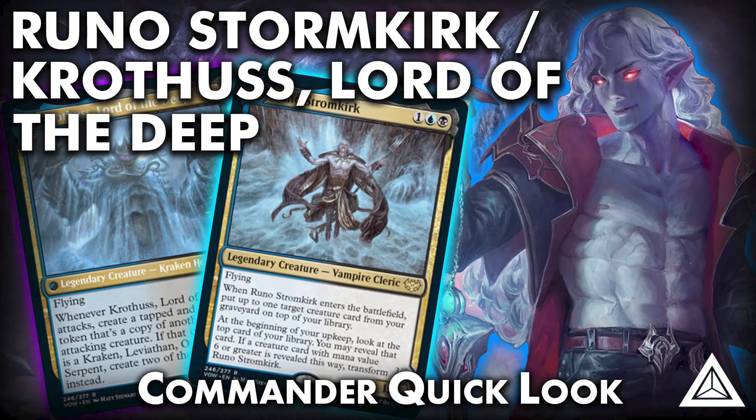Hopefully this Commander Quick Look really gave you some interesting ideas behind Runo Stormkirk and Krothus, Lord of the Deep. Let me know in the comments how you decided to build your Runo — what interesting cards you put in and what works really well, maybe things that aren't Krakens, Leviathans, or Octopi. I knew there was a lot of buzz surrounding Runo when he got previewed and everyone was excited about this cool commander in cool colors with a Kraken and Leviathan tribal theme. But after he was released, there was no hype — he got no play in Standard and I've never seen him on Magic Arena. I just haven't heard a single word, so I wanted to give him a Commander Quick Look.